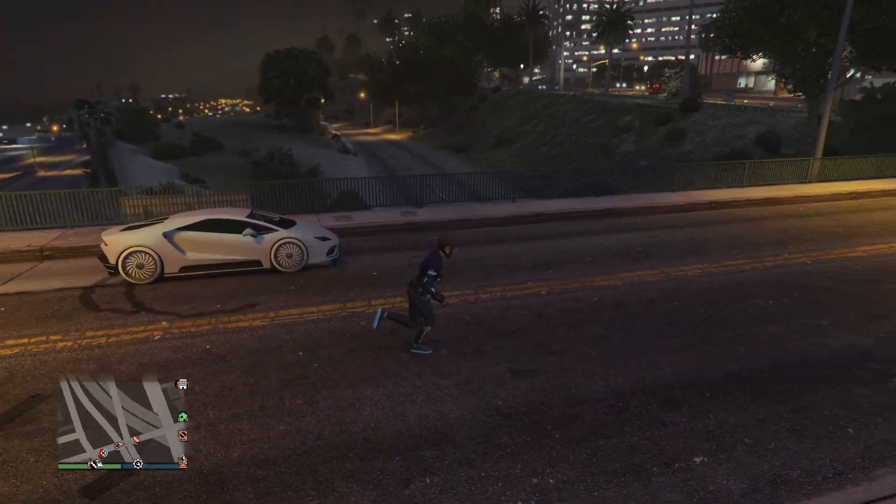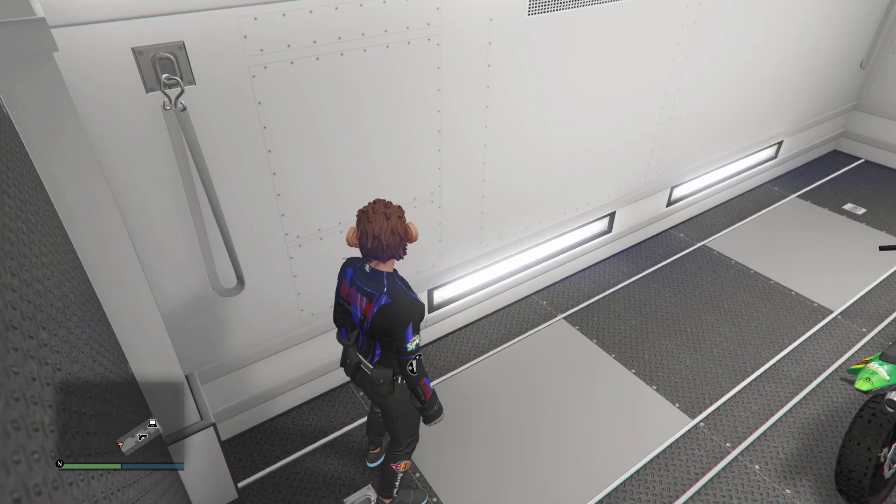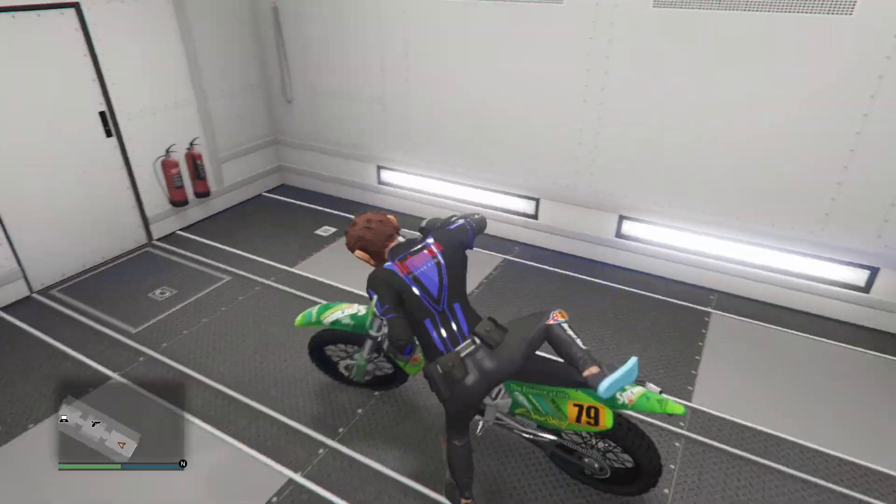What you have to do is put any vehicle you don't want in the back of your MOC. I put a motorbike at the back of the MOC. Then drive out and tell your friend to hop in.